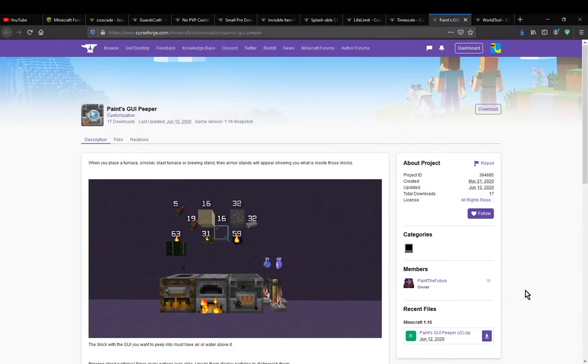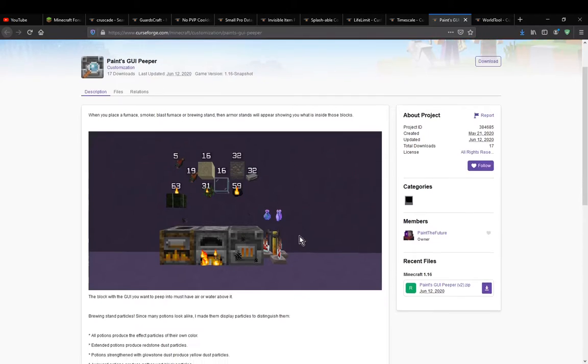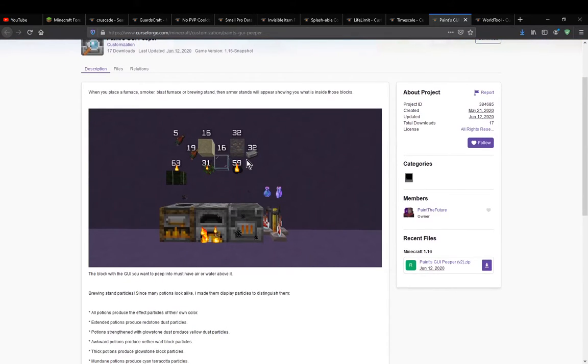Hello everyone, welcome to another Datapack overview, this time on Paint's GUI Peeper. I'm going to simply add the ability for items and blocks and such that are having progress in them, displayed above so you can tell what's going on without having to access the GUI.